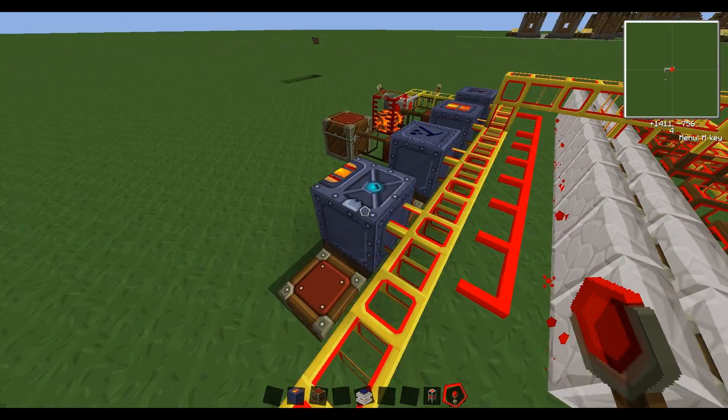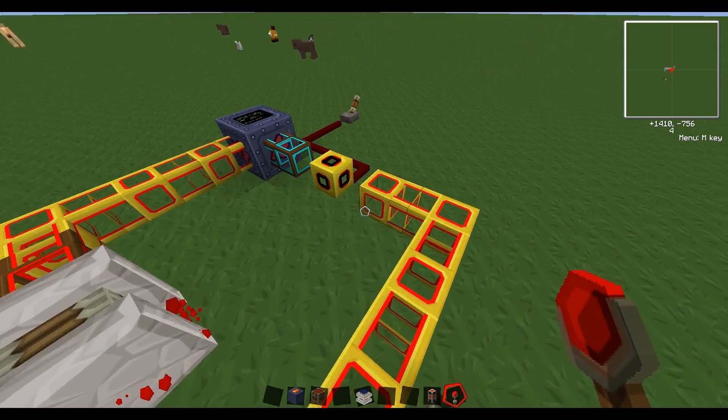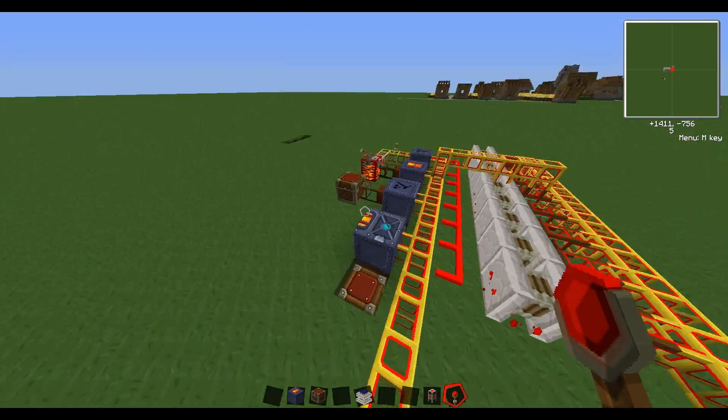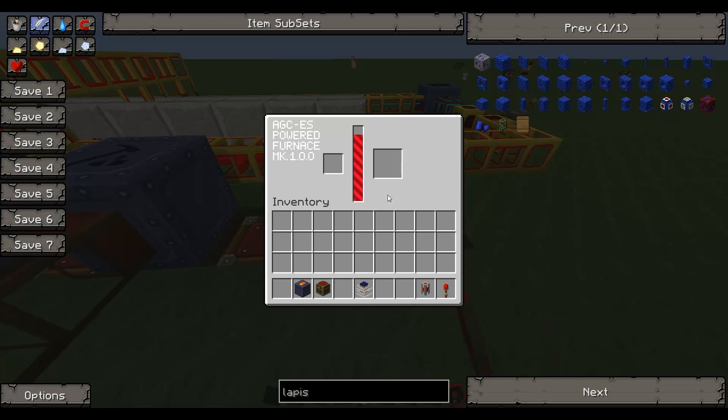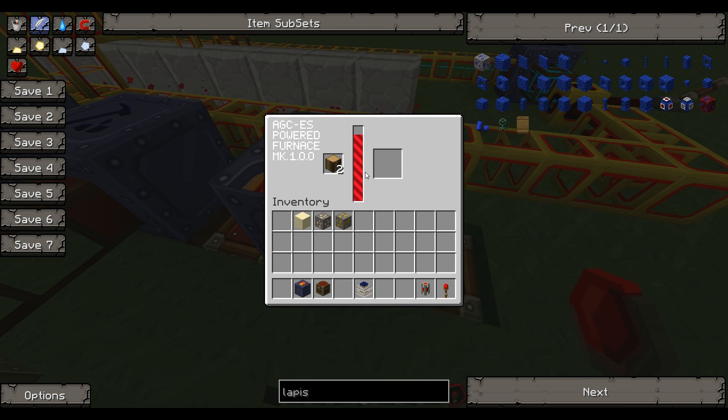The first machine is the powered furnace — basically a BuildCraft-powered furnace. I'll use engine power right now with a couple of items to smelt to show you it works like a normal furnace. I can put wood in and it'll slowly drain energy and produce charcoal. It uses the same amount of energy a normal furnace would at the same rate, but it can be faster if you give it more power, and you can smelt ores and everything.